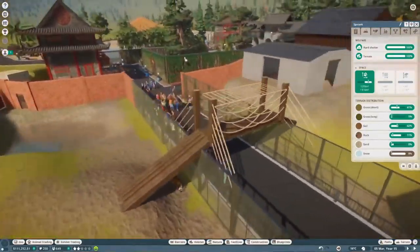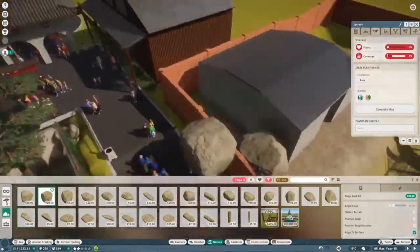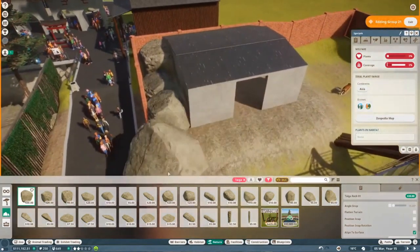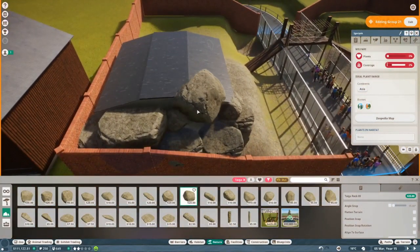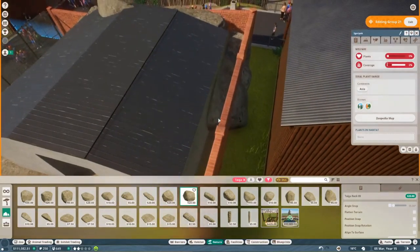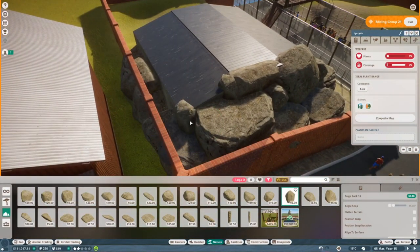I think it turns out pretty great in the end. I do want to delete one of the tunnels in the live episode - I'm not super happy about having two plus the overpass, because when there are too many unders the tigers prefer to do the unders rather than the over. And I really want them to use the over.